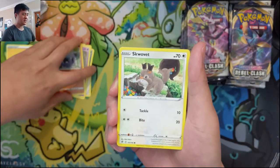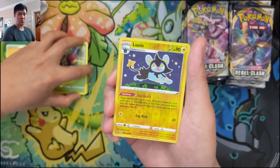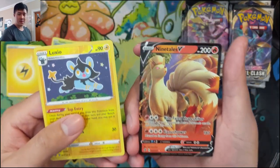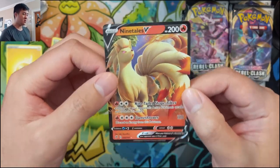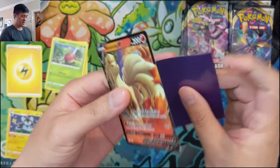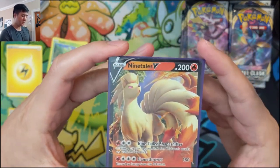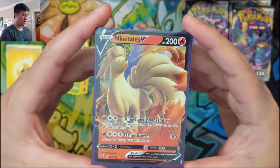If you are subbed to the channel, it will tell you when we're streaming. But if you want to win the giveaways, we use Streamlabs and it only supports through Twitch, so make sure you join us via Twitch. And we got our first hit already — it is that Ninetales VMAX. We pulled one of these in our B&B box as well.